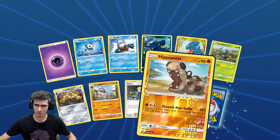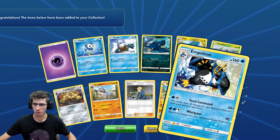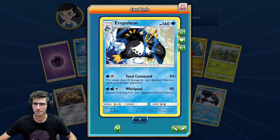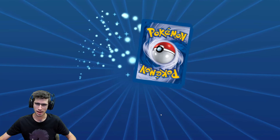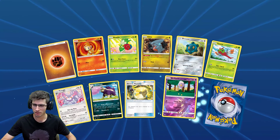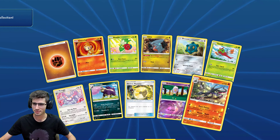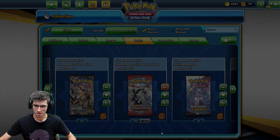We have a Reverse Holo Common of a Hippopotas leading into an Empoleon — just a regular rare. I believe in Forbidden Light they had a Steel type with the exact same art style and attacks, but just Steel type — correct me if I'm wrong on that same Empoleon. And another Salazzle — lots of Salazzles, lots of Rotoms.